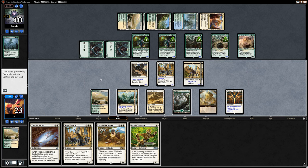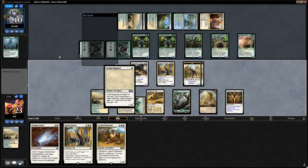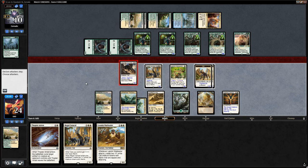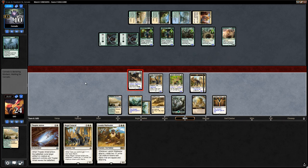We consider attacking with Adorned Pouncer. We could go Warleader plus Vanguard — that might actually be better since Pouncer will trade for a Thorn Lieutenant regardless of whether it's a 3/3 or 4/4. We play Vanguard to gain one life, attack with Pouncer, and then play Warleader. Opponent chumps. We only gained 3 life since the creature died to first strike damage before regular damage.